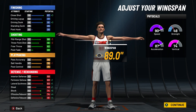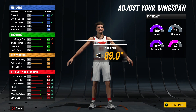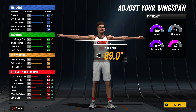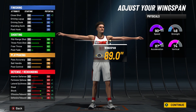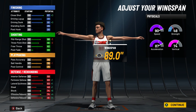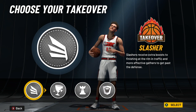You'll get a 65 three-pointer, which I'm not going to say is the greatest, but you can hit easily. You'll get an 80 ball handle, so you'll get decent dribble moves at 99 overall — you just got to make sure you don't lose it. 87 lateral quickness is insane. 85 defensive rebound solid, 78 offensive rebound solid, 78 block. This build is looking solid. You'll also get a 95 acceleration and 82 vertical at 99 overall.